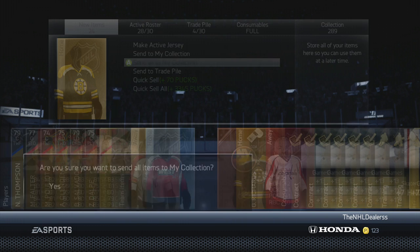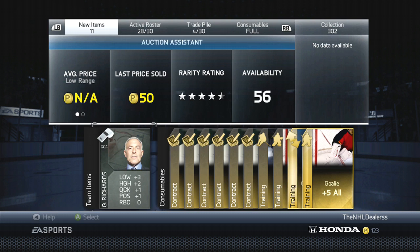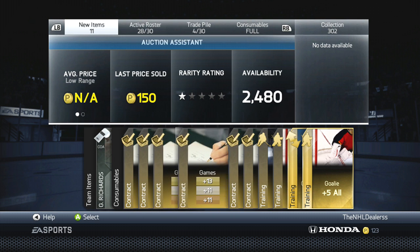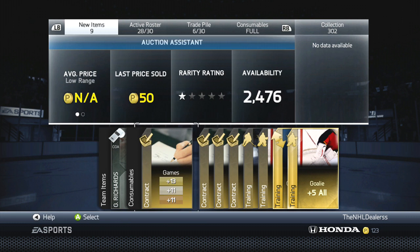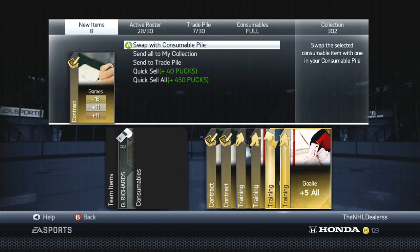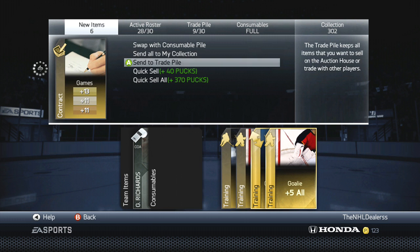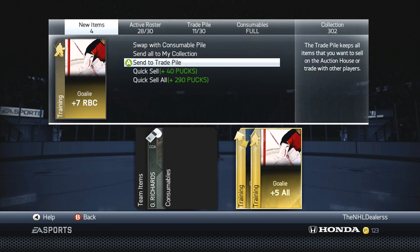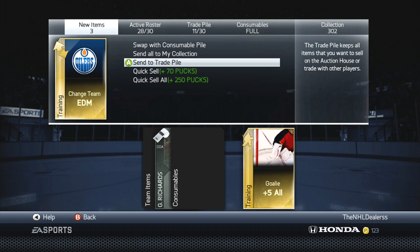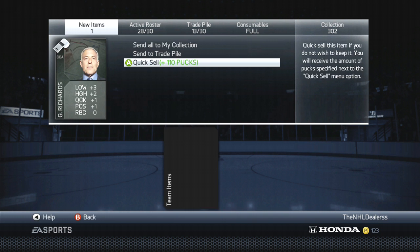We'll just send everybody to our collection, because eventually I'm just going to collect everything. I'll keep most of these contracts — I'll probably need them. Good thing I don't have a lot of stuff in my trade pile. And what change team do we get? We got Edmonton, so that's not that bad of a change team either. We'll put that in the trade pile, get rid of this coach, and go on to the next pack.